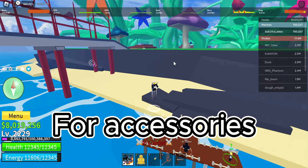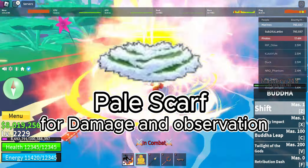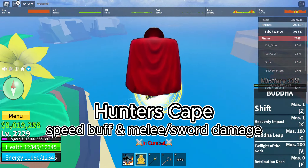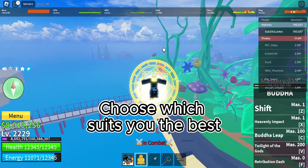For accessories, I have three suggestions: Tail Scarf for damage and observation, Swan Glasses which buffs overall stats, and Hunter Cape which gives a speed buff and melee/sword damage. Choose whichever suits you best.